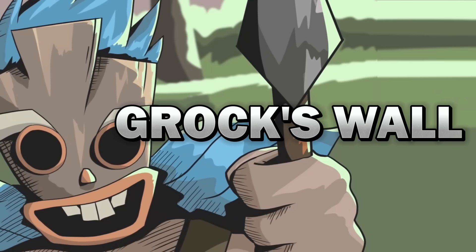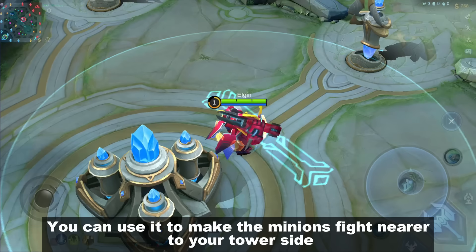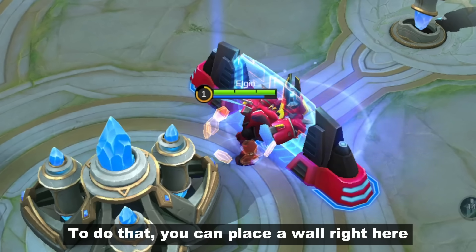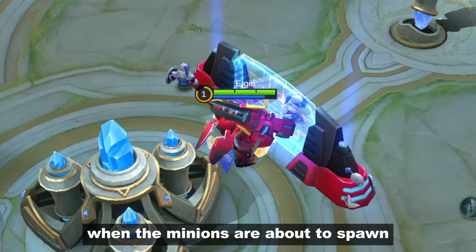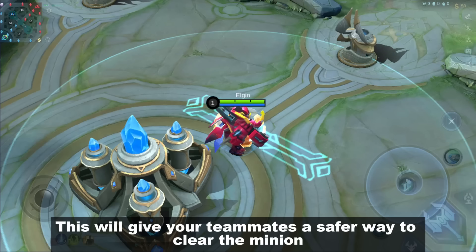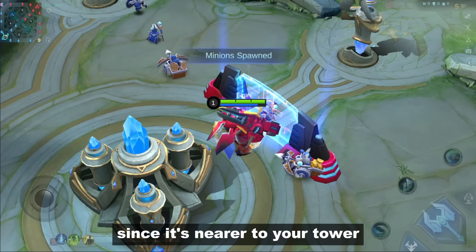Number 8: Grax Wall. Grax Wall can stop the minions when they spawn by using his second skill. You can use it to make the minions fight nearer to your tower side. To do that, place a wall right here when the minions are about to spawn. It's effective in the early game and gives your teammates a safer way to clear the minion since it's nearer to your tower.